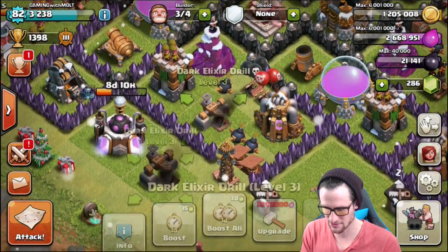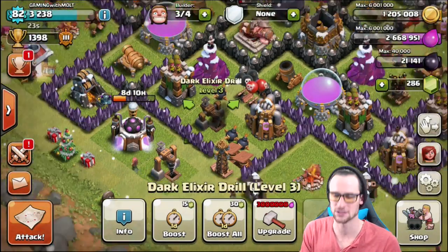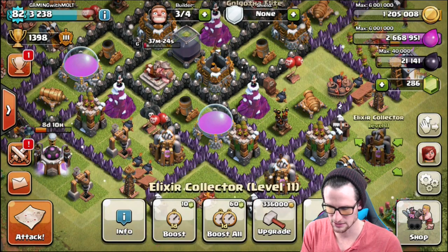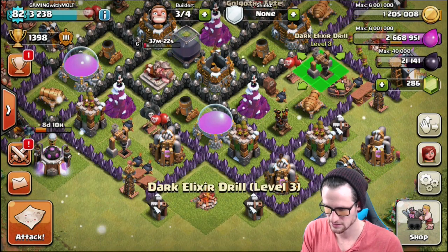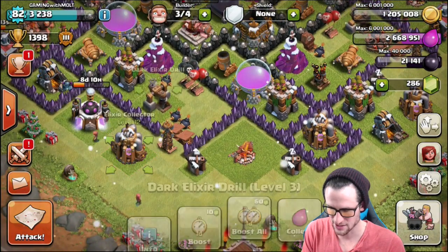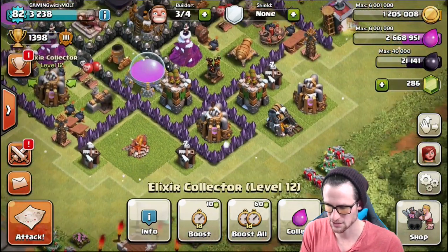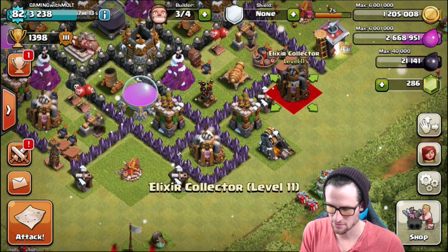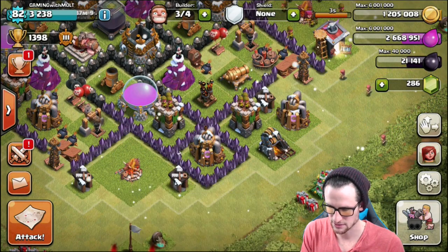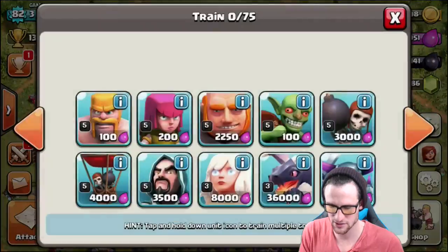One thing we can upgrade — can we upgrade this? No. Both of our drills are maxed out now, which is awesome and really good for us. I'm going to move this one out and bring this one in to protect it a little bit more, and then we're going to switch these out as well. So this one is in the back and that elixir storage is in the middle. Let's see what all we can upgrade.